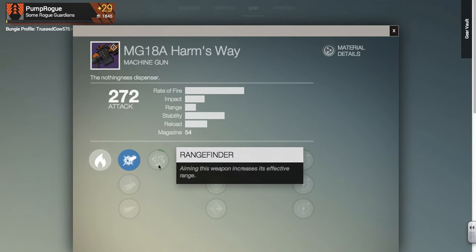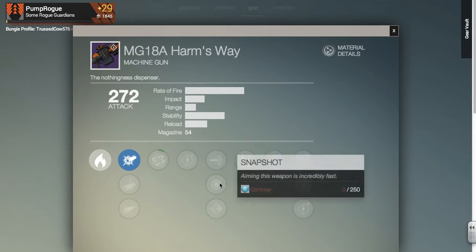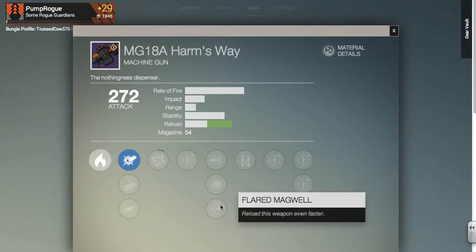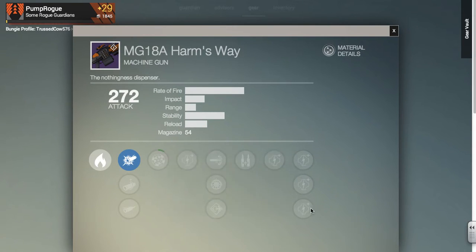Then we have Range Finder, a Damage Upgrade, High Caliber Rounds, Snapshot, and Flared Magwell. Then we've got Surplus and 4 Damage Upgrades.